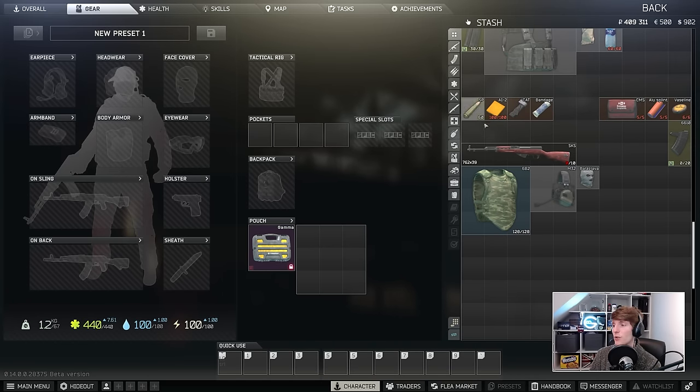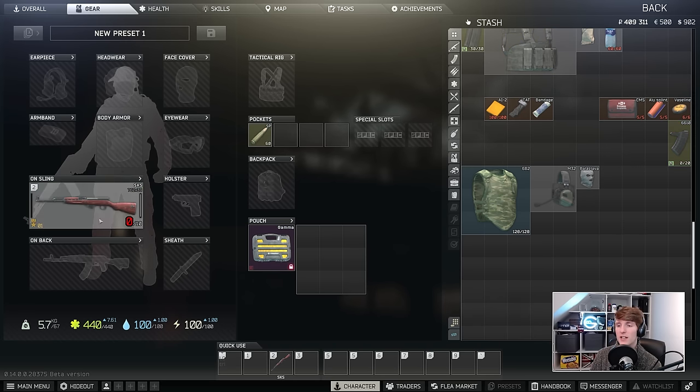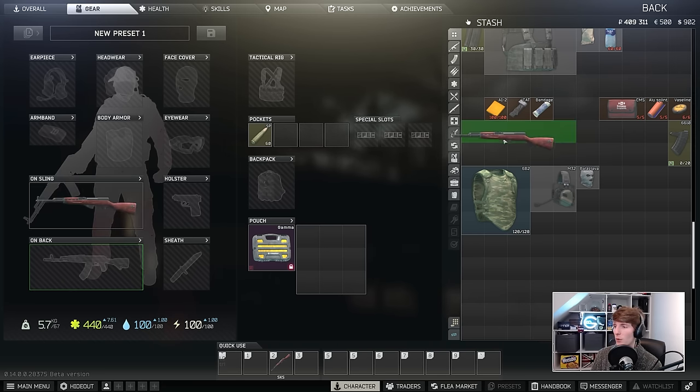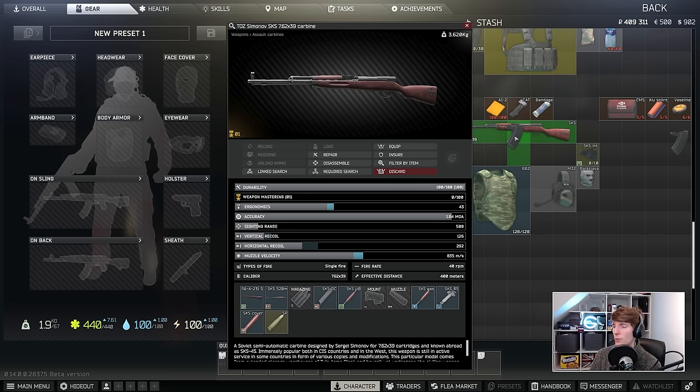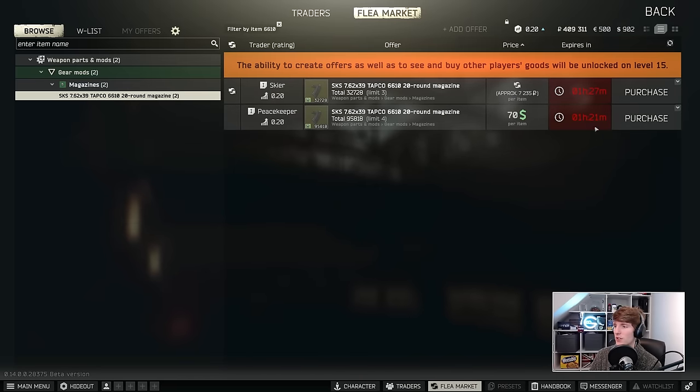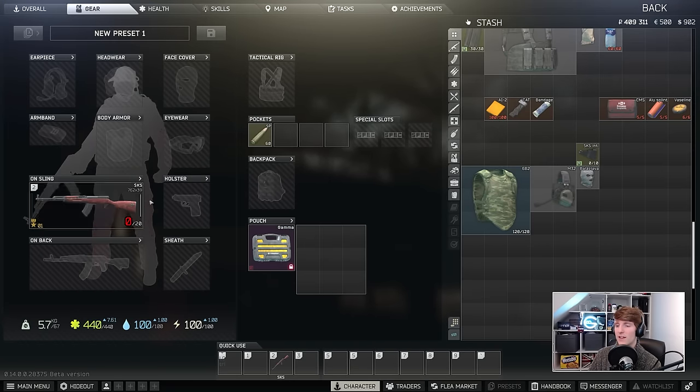Another big benefit of the SKS is that you can load bullets in straight from your pockets. If you equip it and put SP in your pockets, it can be loaded straight into the SKS without detachable magazines. You can do both with the SKS, and if you want more than 10 rounds you can take out the internal magazine and put in the 20-rounder, which is found on Peacekeeper for $70 — about 10k. Having only one mag means you can load directly from your pockets rather than swapping magazines, so you don't necessarily need a rig.